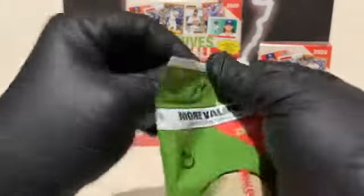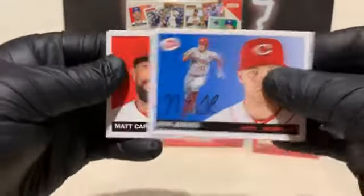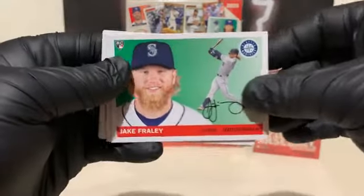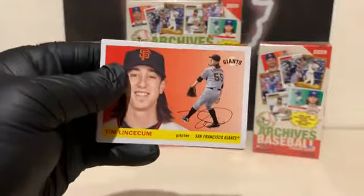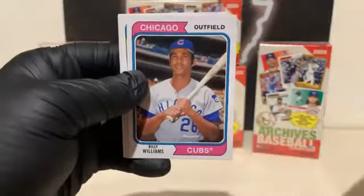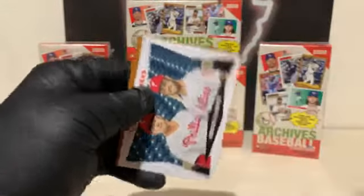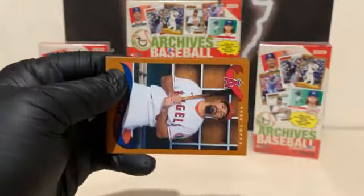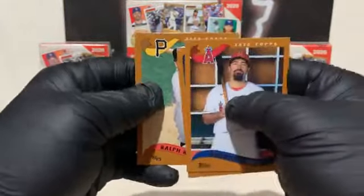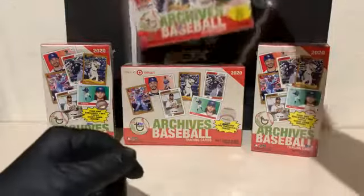Time for the last value pack. Starting off with a Nick Senzel for the Reds. Matt Carpenter for the Redbirds. J.D. Martinez. Jake Fraley rookie for the Seattle Mariners. Dylan Cease for the White Sox. Tim Lincecum. Larry Walker for Colorado. Bo Jackson. Billy Williams. Josh Hader for the Brewers. Josh Bell. Chris Paddock. And we've got a Bryce Harper and Reese Hoskins H's for Homers. Anthony Rendon in the Angels uniform. Chipper Jones. Ralph Kiner for the Pirates. Cody Bellinger. And Elvis Andrews for the Texas Rangers. That was all the value packs — now to get started with the Blasters.